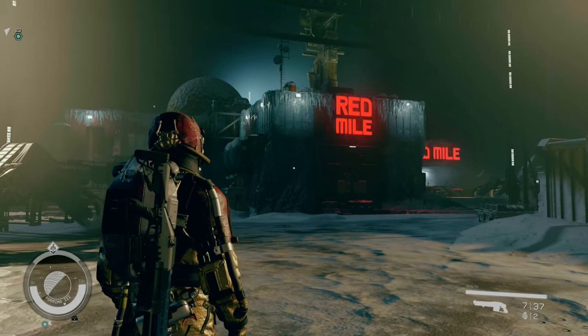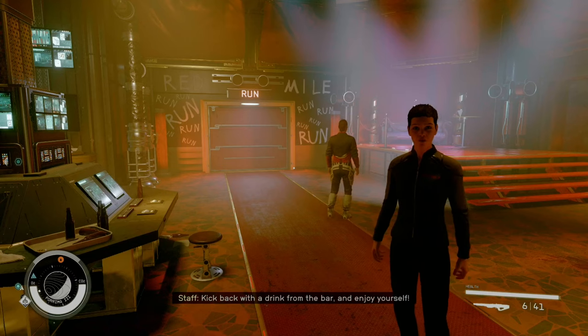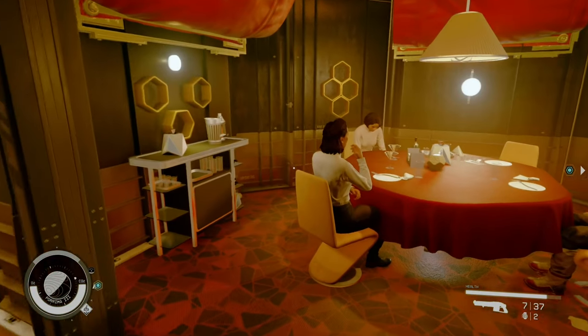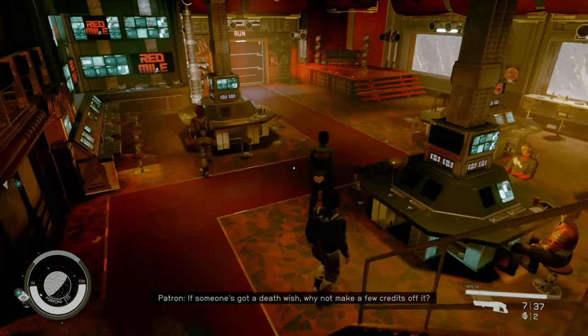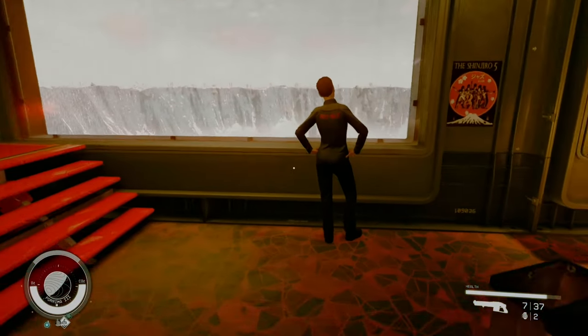All you have to do is risk life and limb participating in Bloodsports at the Red Mile. Now if you already have run the Red Mile, drop your score down in the comments and we can see who's number one. For those of you who haven't yet, the Red Mile is a Bloodsport gambling den in the middle of nowhere where you can risk your life for the amusement of others. It's basically just the Salty Spittoon.